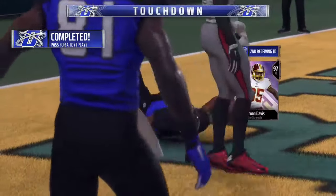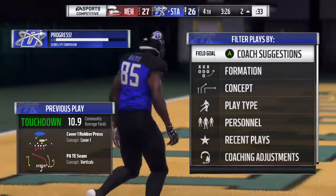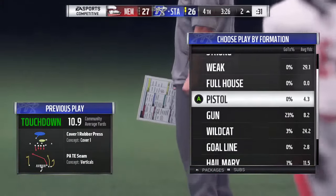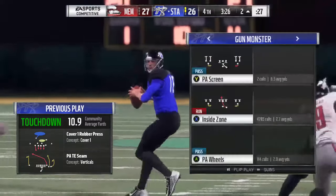I think this is on pro difficulty, so this should be easy. 2-point conversion — what are we going to do for the 2-point conversion? We have to run it. Let's go formation, Browns playbook, gun, monster, inside zone.